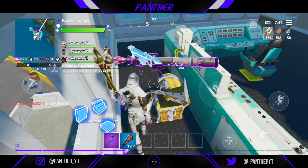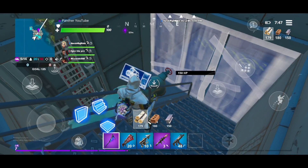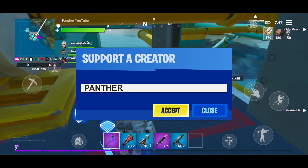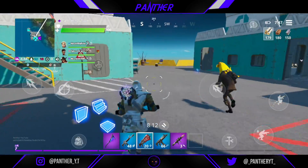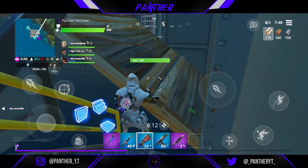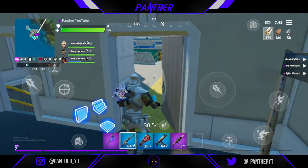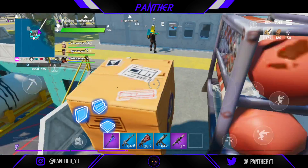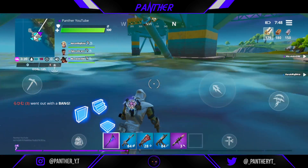Here's a shoutout to these people for using my code Panther in the item shop. If you want a shoutout in the next video, make sure you support Panther while purchasing any item on the Epic Games store or in Fortnite. Also, don't forget to avail your 7-day free trial by clicking the link in the description below. That's it for the video — I hope you guys liked it and found it helpful. Click the like button, hit subscribe for more updates, and turn on the notification bell so you're notified as soon as my latest video drops. Thanks for watching!